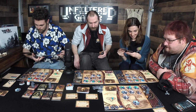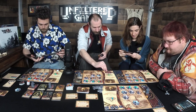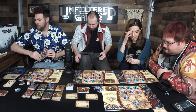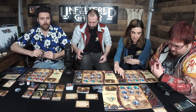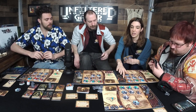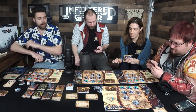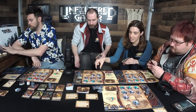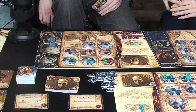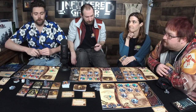Because it's night, Callie gets to use the empowered action — the bottom ability on her card. She chooses Josh's investigator and moves it from two health to three health, making it more challenging for Josh to deal with. Since it's nighttime, she also gets a free madness marker.